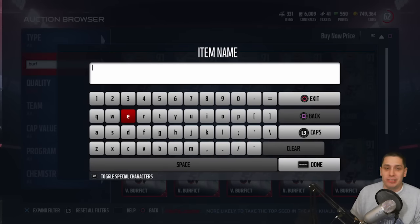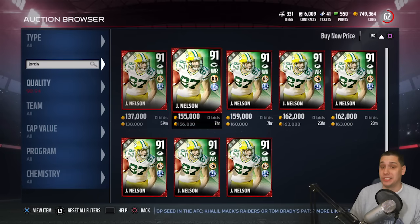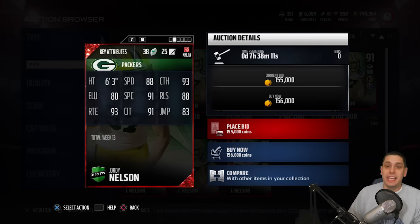The offensive hero is actually Jordy Nelson. Jordy Nelson had a great game for the Packers, who are trying to make a late season playoff surge. The cheapest one of his card on PlayStation 4 is going for $138,000, with the next one at $156,000 — that may be a little bit of a snipe. The only thing this card is really lacking, in my opinion, is top-end speed — it only has 88 speed, which really isn't that great.